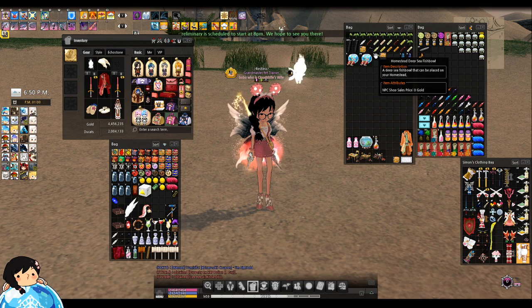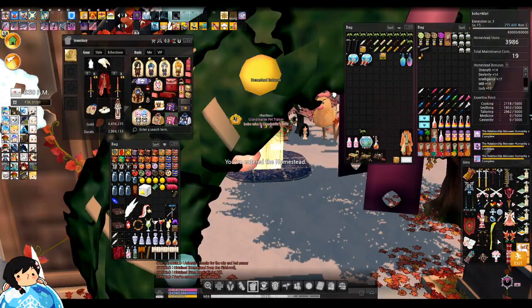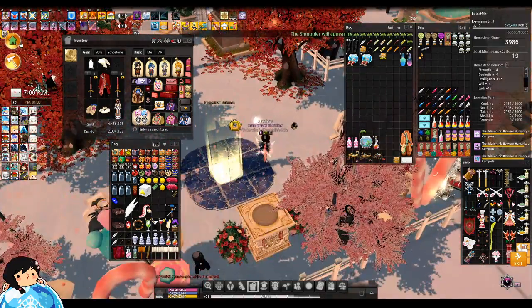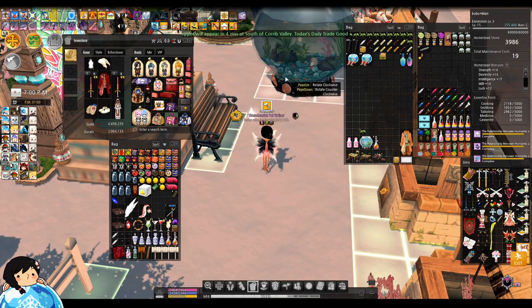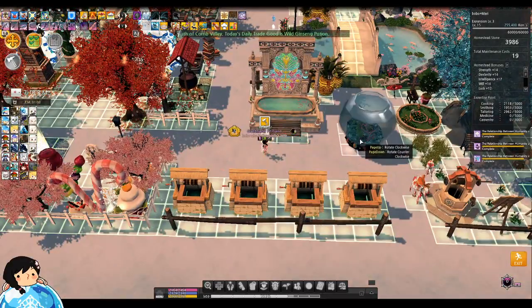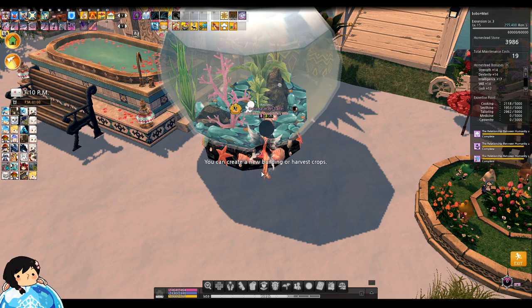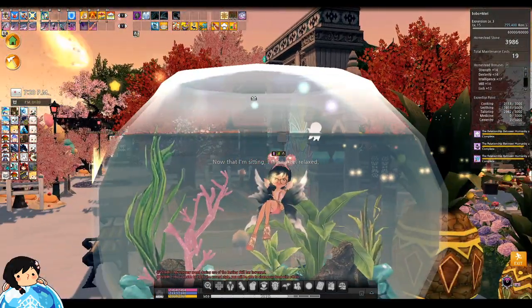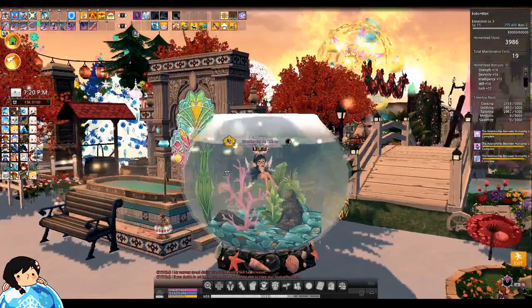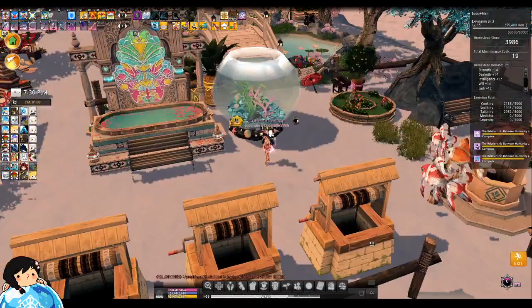Oh, something for my homestead — Deep Sea Fishbowl! I have two fishbowls now. Let's see if they actually work on my homestead — I'm going to go check it out. I really hope they're small because a lot of homestead stuff nowadays is huge and I literally have no more room in my homestead. No more space, seriously. Here it is — let's see how big it is. It's pretty big. I'll just put it here temporarily. It literally looks like the chair — no difference. Can I sit on it? Yes! If you all want to enjoy a nice scenic fishbowl view, come to my homestead and sit in the fishbowl.